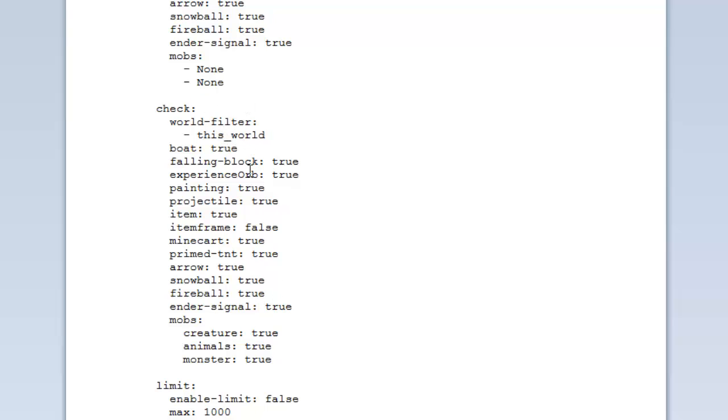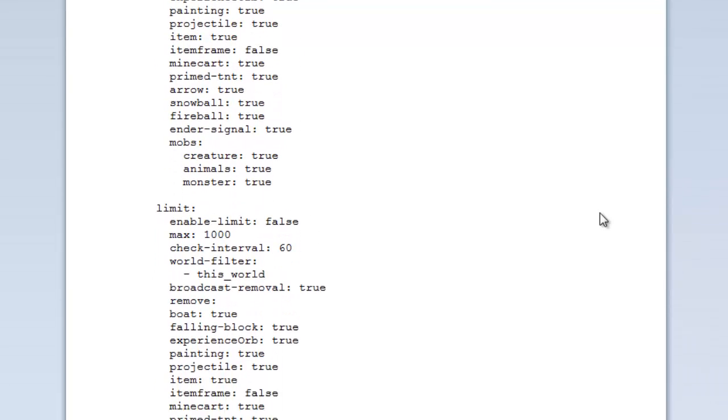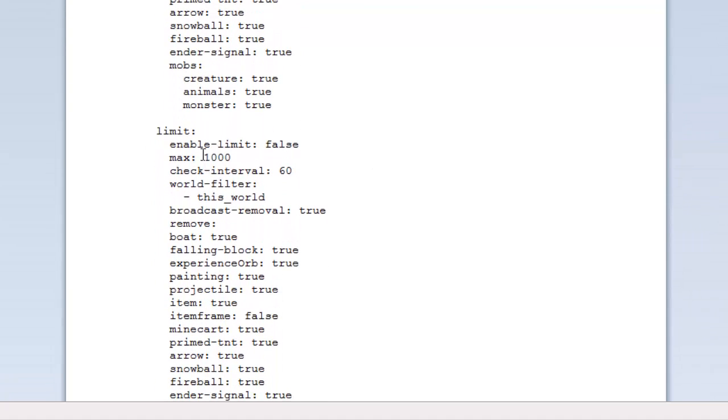The 'lag check' section defines which mobs and entities are counted when you run the /lag check command. Finally, there are the 'limits' — you can limit the number of entities such as boats, falling blocks, orbs, paintings, and more. Set true or false to enable limiting, and configure the max allowed for each. There are also world filters, and you can broadcast removal when an entity count exceeds the limit.